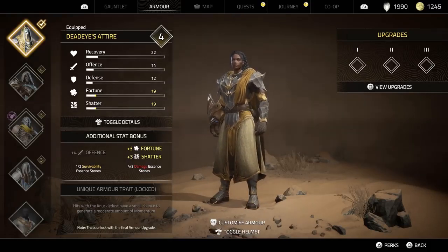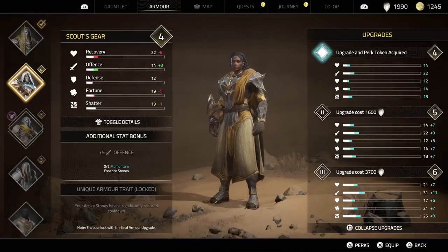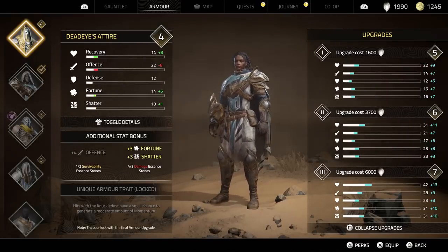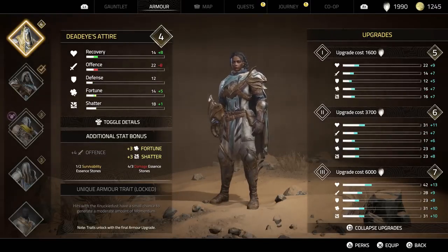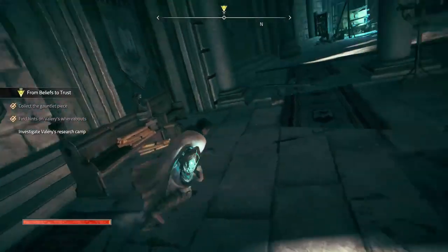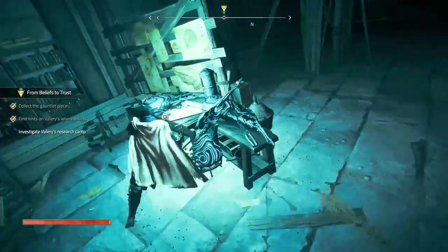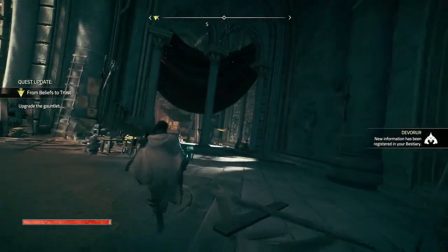We could look for the missing pages if we feel the need, but this should already be enough for Kendra. We should improve the gauntlet and get out of here. Alright, Dead Eye's Attire — let's see if it's worth it. Recovery is better, fortune's better, shatters plus one, defense about the same, and we've got offense. Let's try it. With the helmet — I think I'll keep the helmet off.